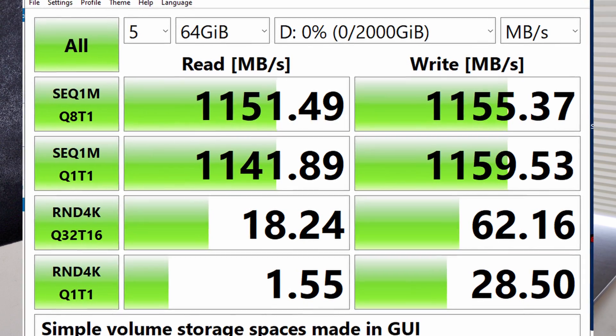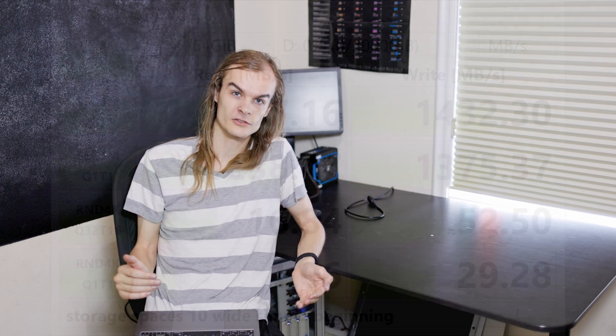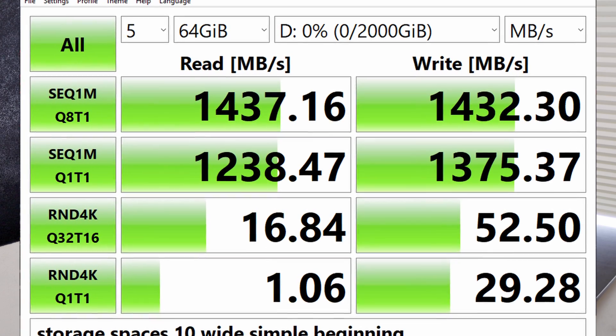I also tested a simple volume, essentially RAID 0 in Storage Spaces, and got about 1.15 GB/s read and write. After seeing these results I looked under the hood — the simple volume was using a stripe size of 8 instead of the full width of 10. Not sure why it chose that without giving me any other options. So I went into PowerShell and changed the column width to 10, which brought it up to about 1.4 GB/s read and write. There seems to be a default cap of 8 wide in the GUI, which seems odd.